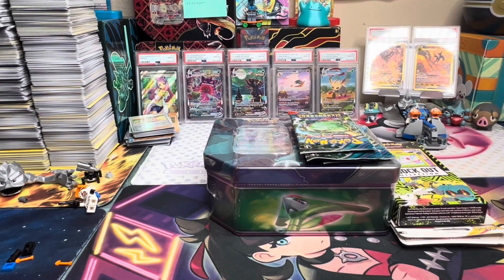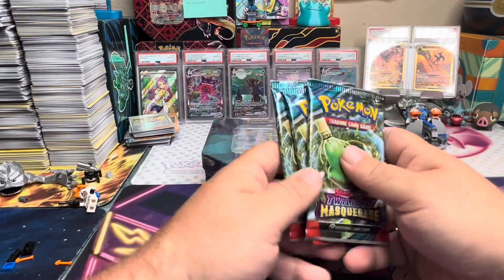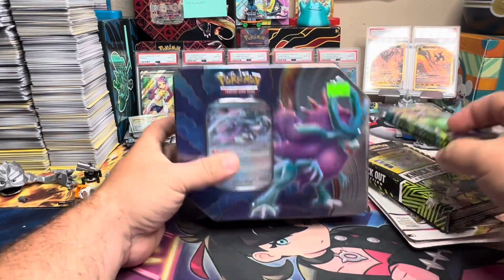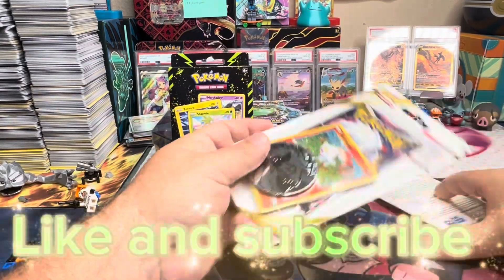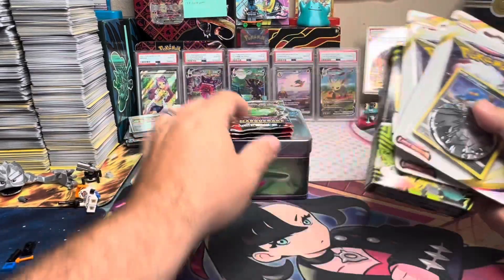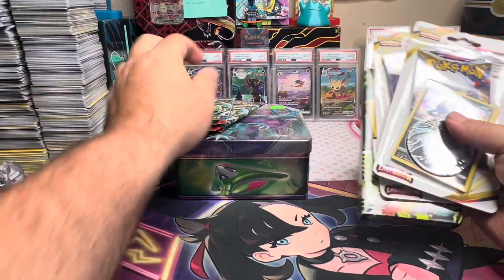Hey guys, welcome back. It's Spencer's Dad here and today I got a nice little assortment of packs to open up. Hopefully we can turn our luck around. It's been kind of not too great recently. Haven't been pulling anything big for a while. So hopefully we've got some Lost Origin, a Knockout Collection, a few loose Twilight Masquerade packs, and a Paradox Clash 10.